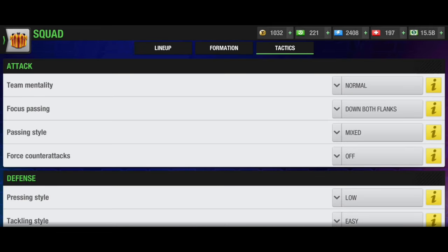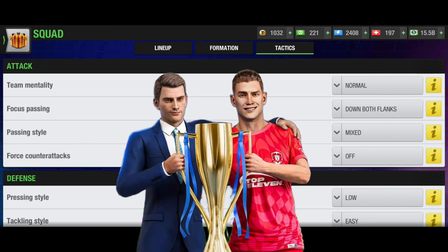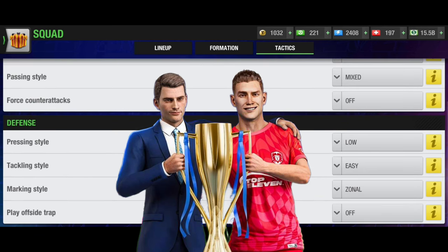Now let's talk about the tactic in short. Team mentality you can keep normal in most cases. Focus passing: you can keep down both flank. Passing style: mixed. Forced counter-attack: on. Pressing style: low. Tackling style: easy. But you can also change these tactics — this is a default tactic. You can change depending on your opponent and match situation. If you need to attack, you can go for attacking mentality, or go defensive or hard defensive with this formation as well.